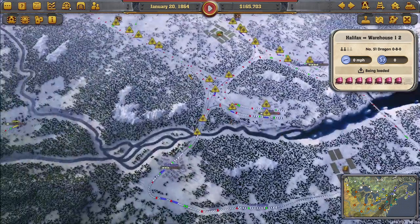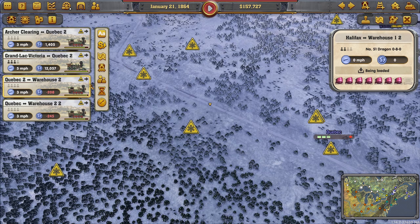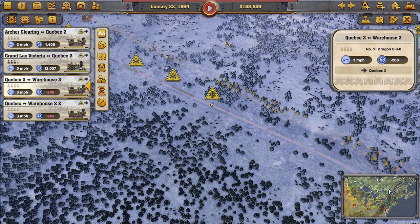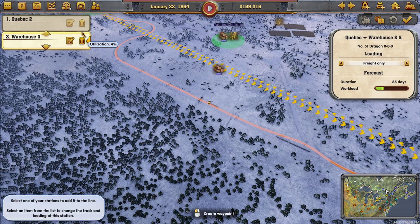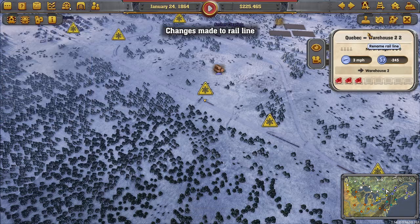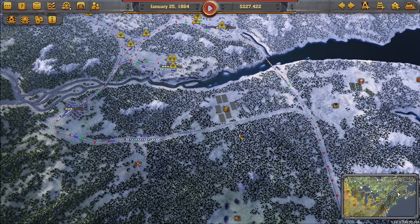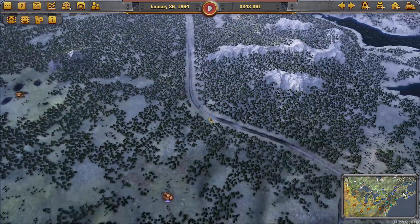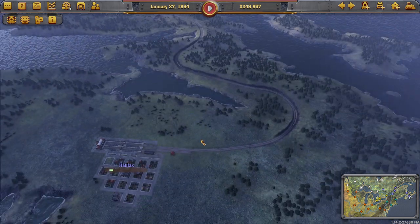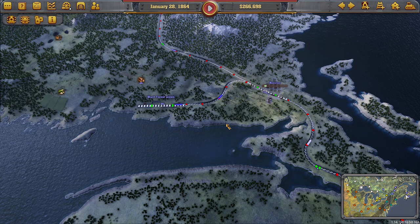During editing, I noticed I missed a train - one of these warehouse trains. I forgot to wait until full. That one only has three on board. I noticed that while editing - that's the beauty of editing. I get to scrutinize my own playthrough, which is an eye opener. I find it a pretty decent learning tool, watching yourself make mistakes.